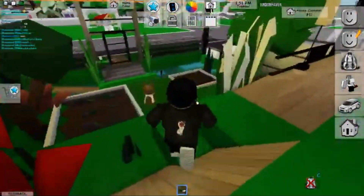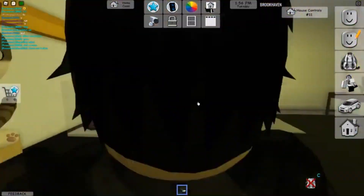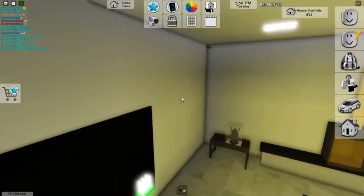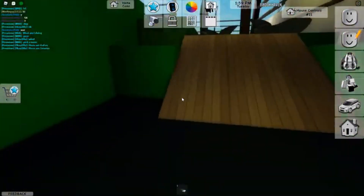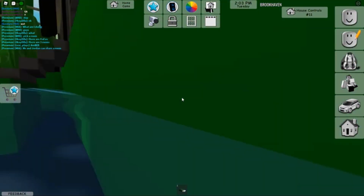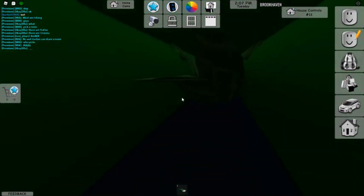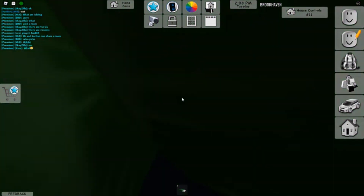Luxury Apartment: Jump on the sink of the Roblox Brookhaven Luxury Apartment, then jump on the bushes — players can hide there. Burger Shop: Enter the kitchen of the mall's burger shop. Players can then increase their size, jump on the oven, and then onto the roof. Cinema: The mall has a theater. Players can hide behind the screen here for the final Roblox Brookhaven secret location.